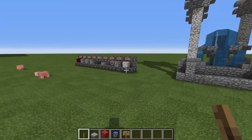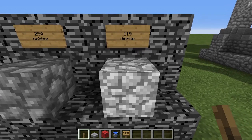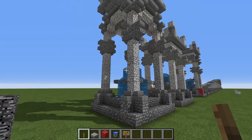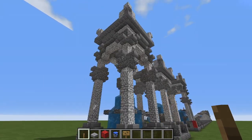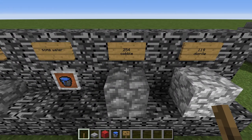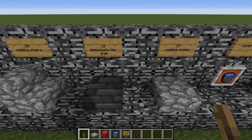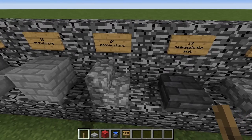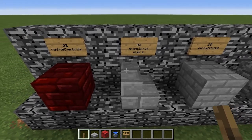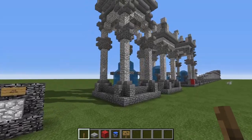The materials list, as you would expect for a small structure, is pretty easy. You'll be needing 119 blocks of diorite — this is for the larger version of the fountain; the smaller one will require obviously fewer blocks. You also need 254 blocks of cobble, some water, 37 cobble slabs, 12 deep slate tile slabs, 24 cobblestone stairs, 20 stone bricks, 92 stone brick stairs, and 22 blocks of red nether brick for the roof at the top.